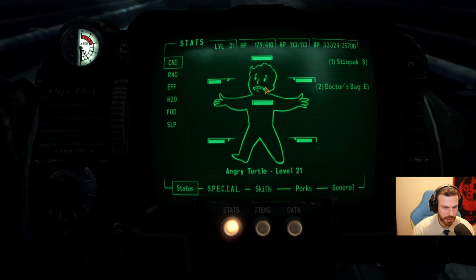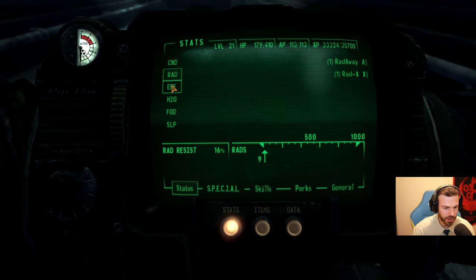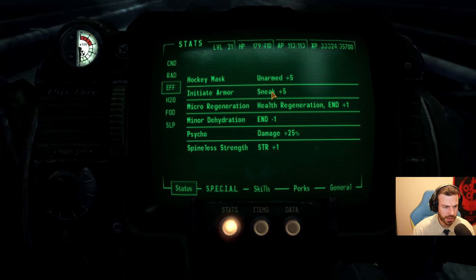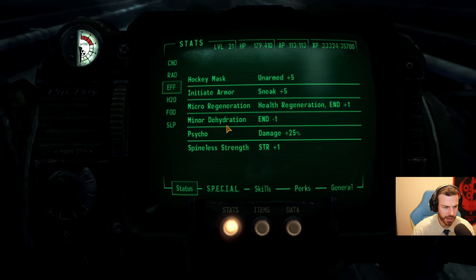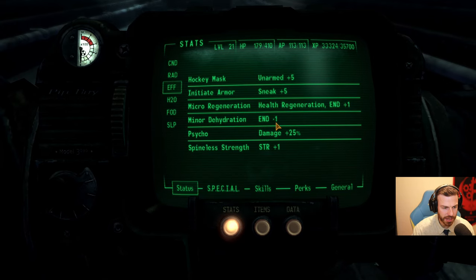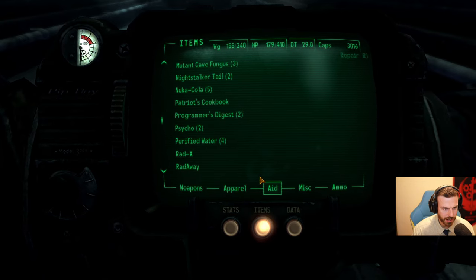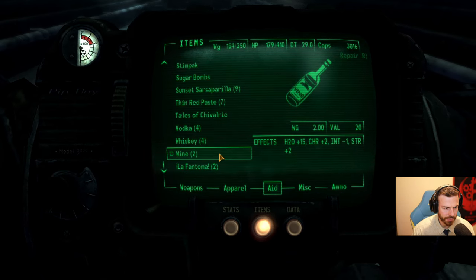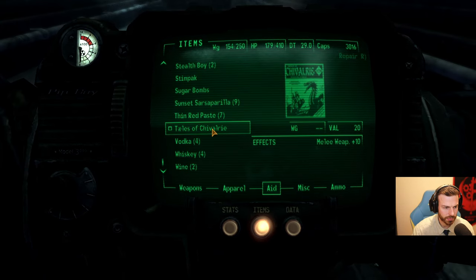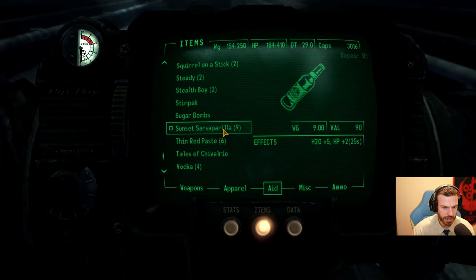Why is it so sad? Sad vault boy. Radiation low. Effects: hooky mask, initiate armor, micro regeneration working. Dehydration — oh, I'm dehydrated. Do I need some hydration? I'm good with food and sleep. Okay, let's get some hydration going. What do I have for hydration? I have wine. That's more hydration.